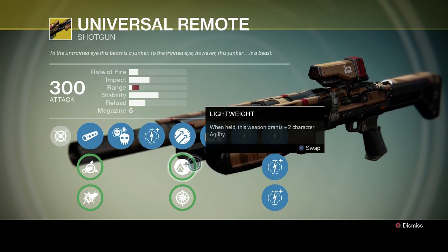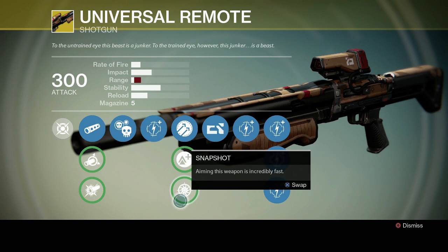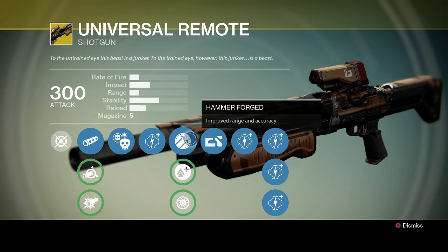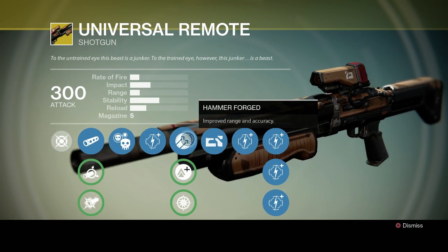It's got lightweight, which makes you run quicker and jump higher. I don't really use lightweight all that much. And it's got snapshot, which I kind of ignore as well. I kind of think that hammer forged is probably the best perk you're going to get out of this thing, because this shotgun is all about that mid-range, not that close range.